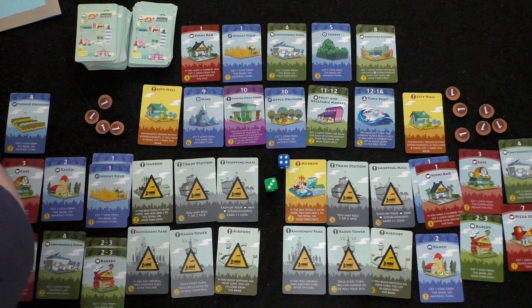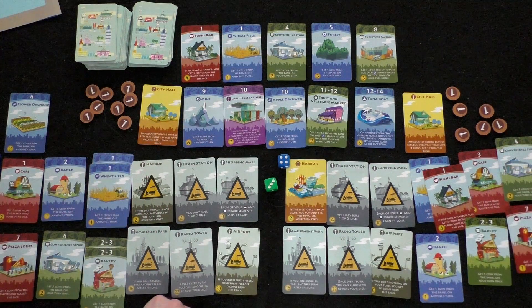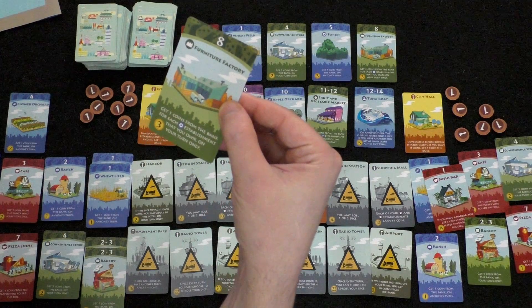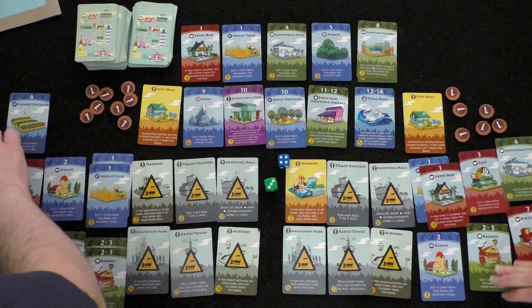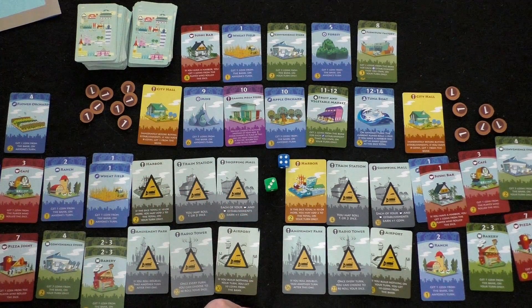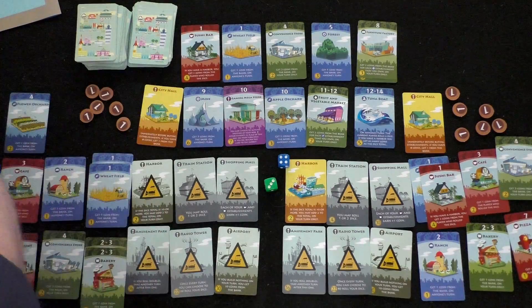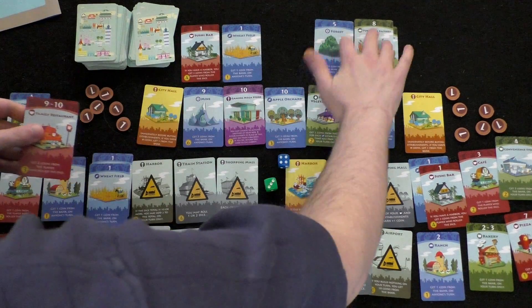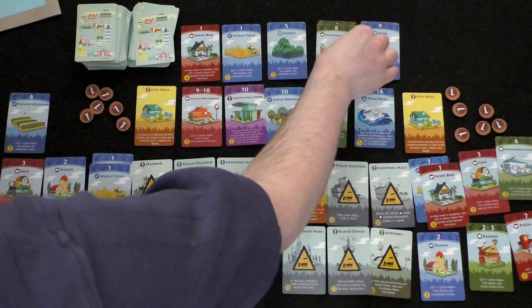Player two rolls a four: three coins from convenience store plus one from flower orchard on anyone's turn — four total coins. Player two now has eight coins. He decides to buy a second convenience store for two coins — doubling down on fours could yield six coins per four rolled. A nine-slash-ten family restaurant replaces the card.